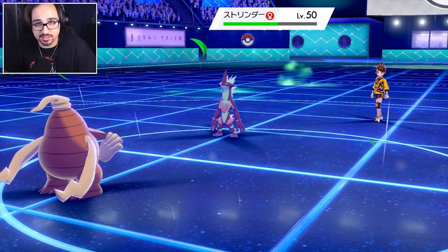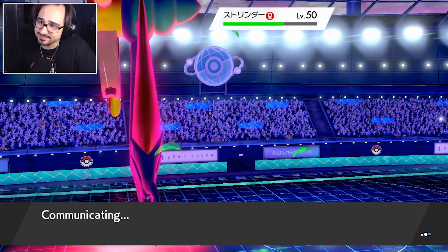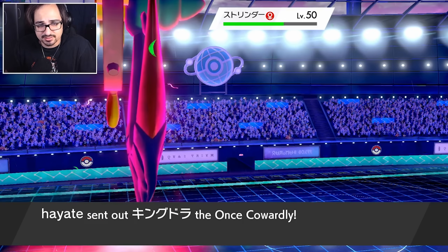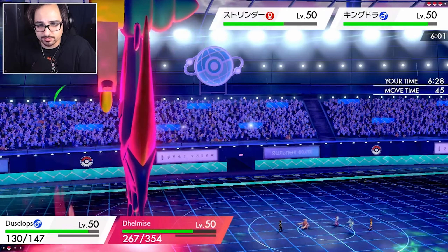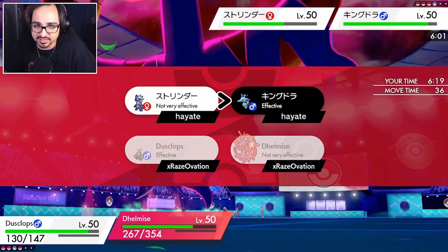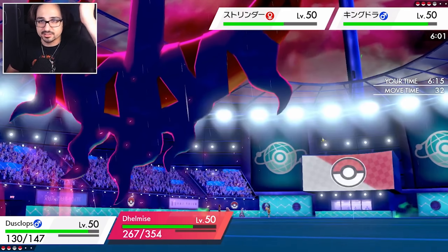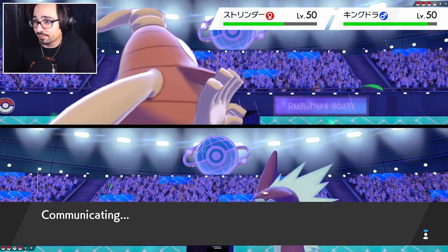They go for Snarl instead - that doesn't lower my stats. I'm a physical attacker. I don't mind Snarls. It does do a little bit of extra damage with the Punk Rock ability, but I'd rather that than a Sludge Bomb. Sludge Bomb would probably do more. Anyway, hello Kingdra. Considering the fact that Kingdra swapped out last time in an unfavorable matchup, I think it does not have Protect - or if it does, we're about to try to go through it. Let's go for Overgrowth. We are not going to think too hard about this battle.